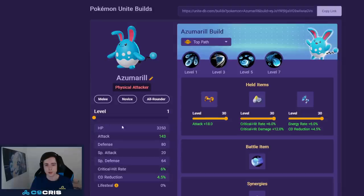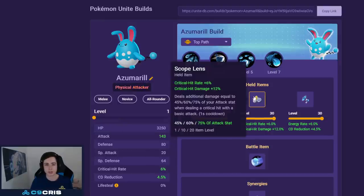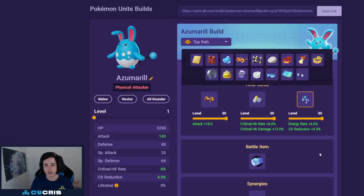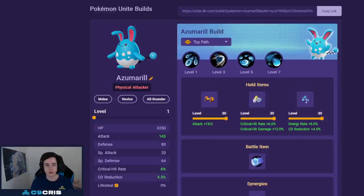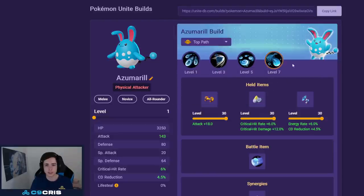For Azumarill we have Whirlpool and Water Pulse as the best build. I would pretty much always play Attack Weight — it has pretty good scalings and makes Azumarill do damage. Then Scope Lens for the 12% increased crit damage, which is already a big damage increase. For the last item I personally like Energy Amplifier a lot right now, but Focus Band, Muscle Band, and Weakness Policy are all totally fine options. For battle item I like X Speed the most — it allows you to stick to targets.